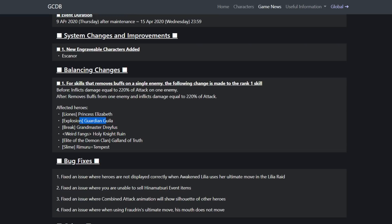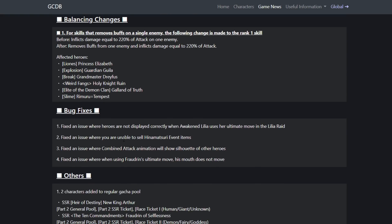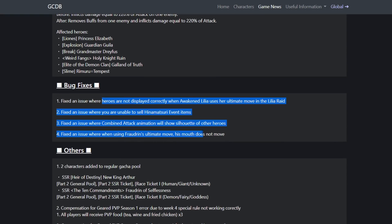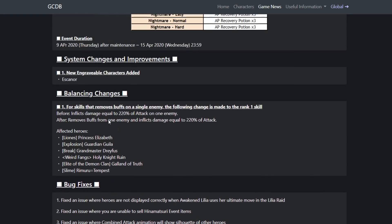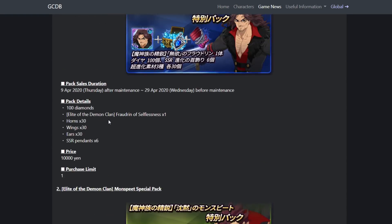Dreyfus got a skill fix. Arthur has been added to the general star pool, and the old Fraudrin is also being added to the general star pool. That means Meliodas will not be in the general star pool — we already knew that, but I wonder when he's gonna come back. I hope it doesn't take too long.